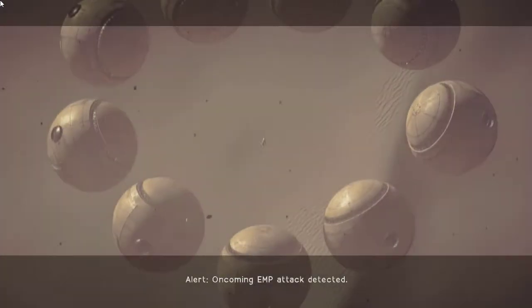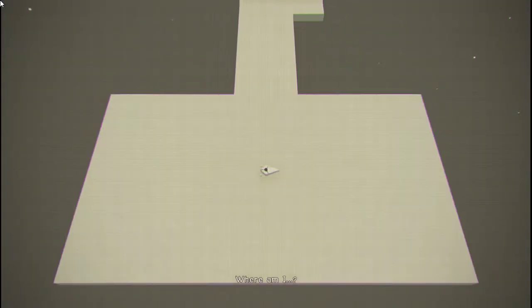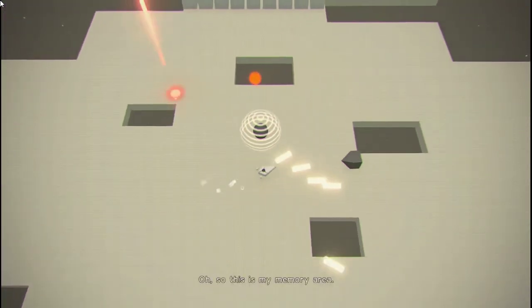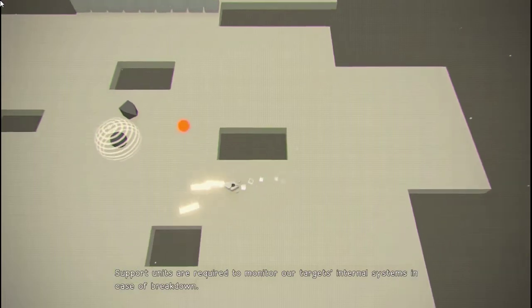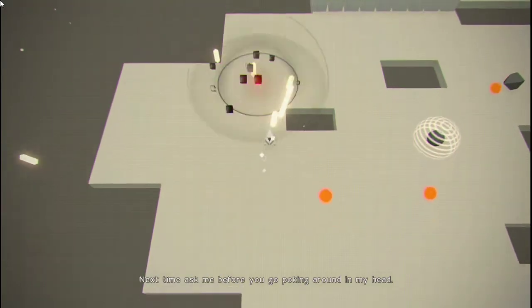Alert. Oncoming EMP attack detected. Escape recommended. Where am I? The EMP attack appears to have caused hacking damage to Unit A2's memory modules. So this is my memory area. But why are you here? Support units are required to monitor our target's internal systems in case of breakdown. Next time, ask me before you go poking around in my head.